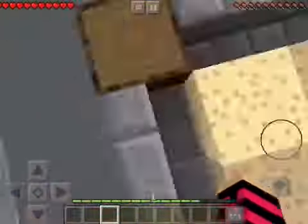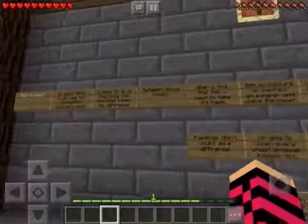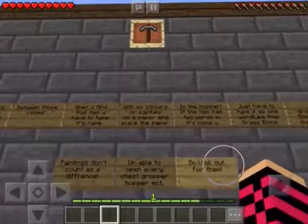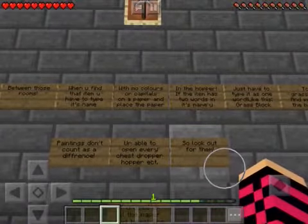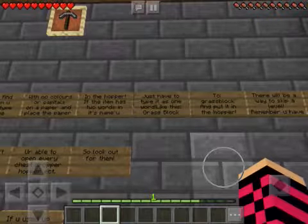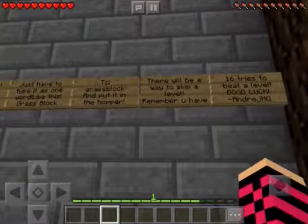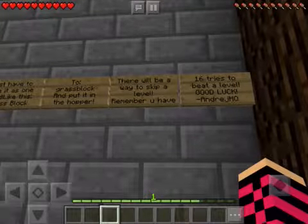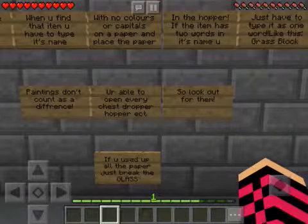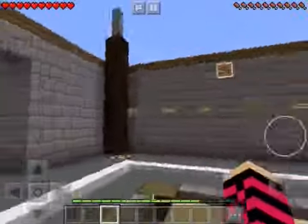How to play: in each level you'll see two rooms, and basically what you have to do is find the only one item that makes the difference between those two rooms. When you find the item, you have to type its name with no color and no capitals on a piece of paper and place it in the hopper. If the item has two words in its name, you type it as one word, like 'grassblock'. There'll be a way to skip a level and you have 16 tries to beat a level. Paintings don't count as a difference. You're able to open every chest, dropper, hopper, etc. If you used up all the paper, just break the glass.